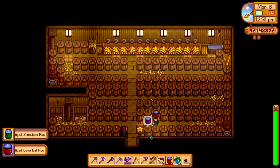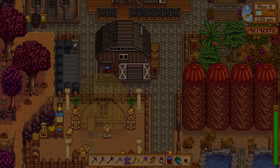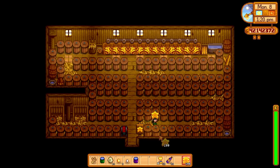There is our aged lava eel roe. We've got a void salmon and slime jack to compare prices too — quite interesting. We've got a lot of star fruit to turn into jelly which I'm going to do here, and then use the fairy dust straight away on all of this. Instantly we've just managed to get 366 star fruit jelly and we've still got a lot of star fruit left to use.